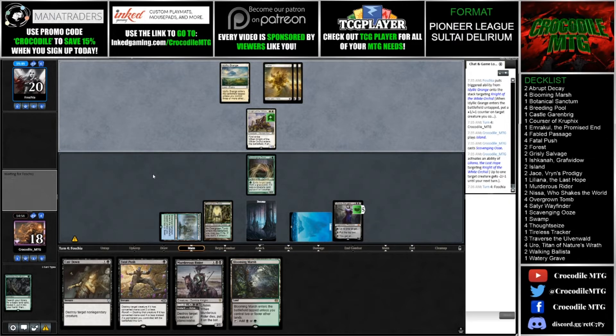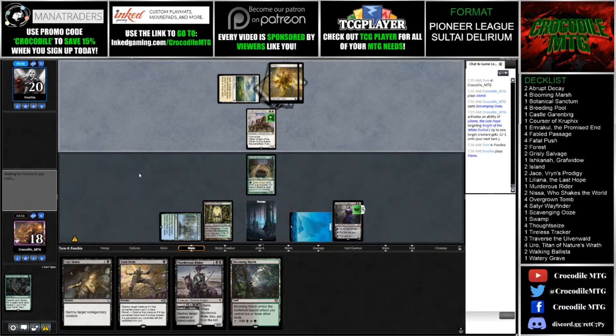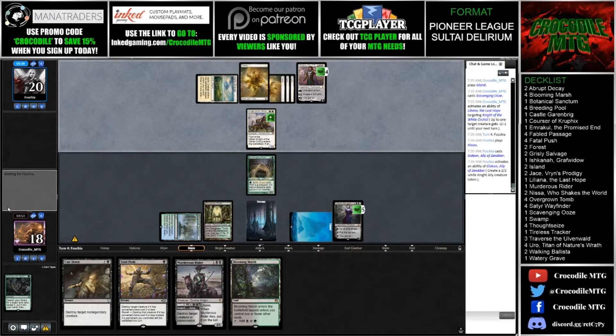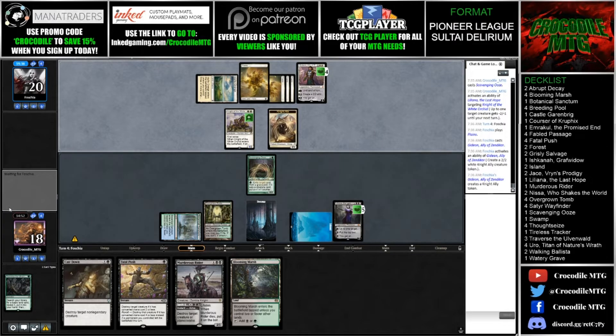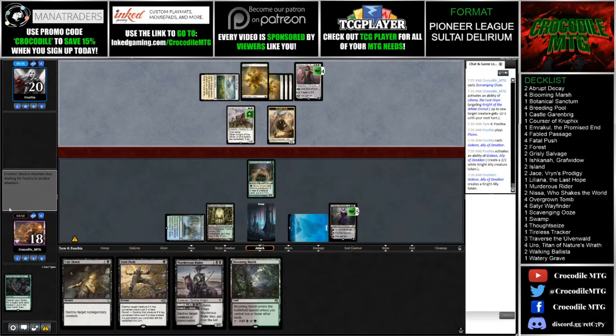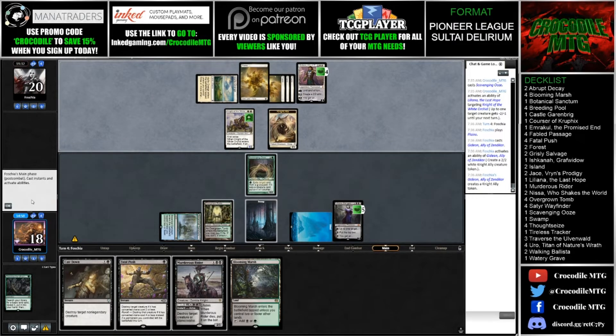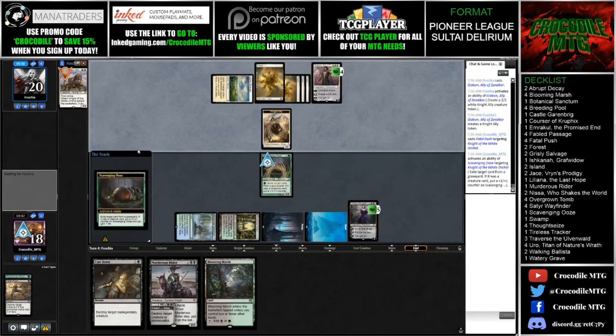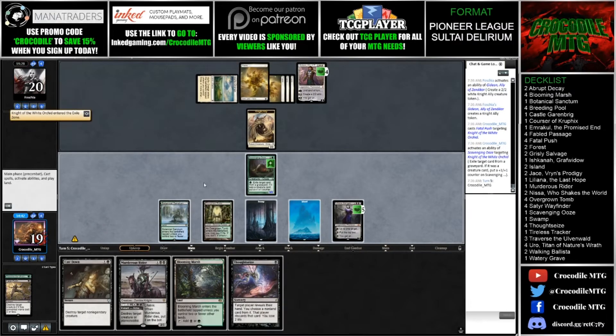I do have to keep in mind that Fatal Push is not always four CMC or less - it does need something to leave the battlefield on my side for the revolt trigger. Sometimes that is easy to forget. They're going to make a Knight here. I unfortunately don't think I can kill Gideon this turn, but I can with Murderous Rider next turn. So what I'm going to do this turn is Fatal Push the Knight of the White Orchid and then eat it with Scavenging Ooze.